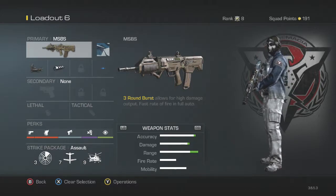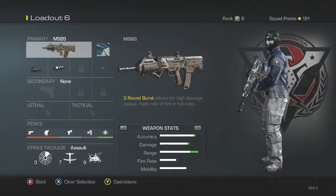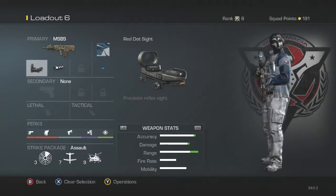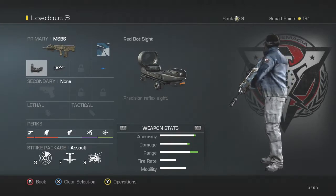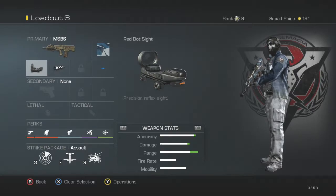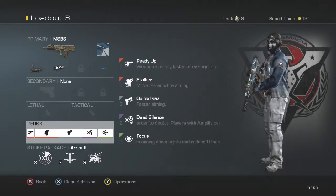As you can see on screen, we have the MSBS with a red dot sight and a muzzle brake — a seriously awesome class. This is the first in a series I'll be doing for a while. No secondary, no lethal, no tacticals — none of that. Just more perks.